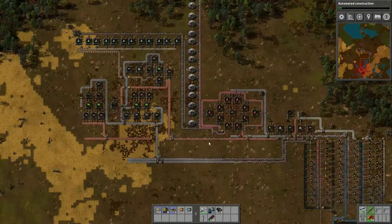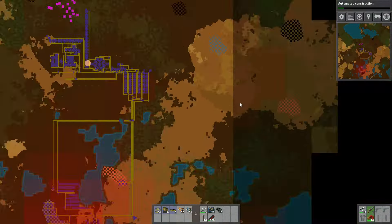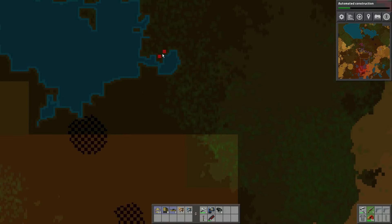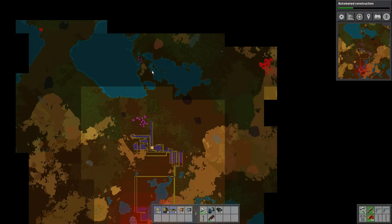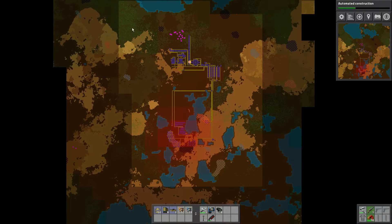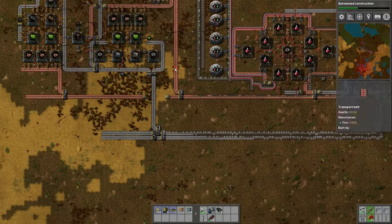The first thing we need to do while this is running — I've been upgrading things. I've also placed some radars, and I found a couple biter bases. There's a big one up here that we're going to have to eventually take out, although our pollution cloud isn't that far, so I don't think we need to worry too much. There's also a little biter base here. They're pretty close to the pollution, but I think they only care when it reaches their base.